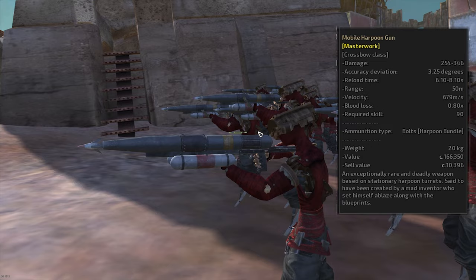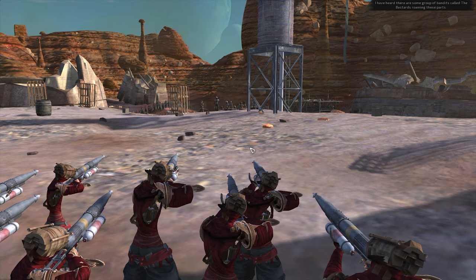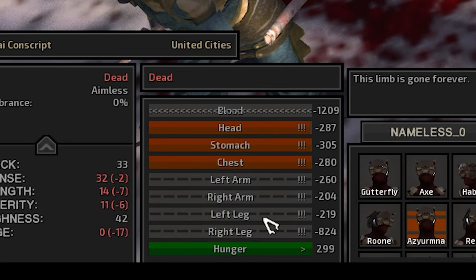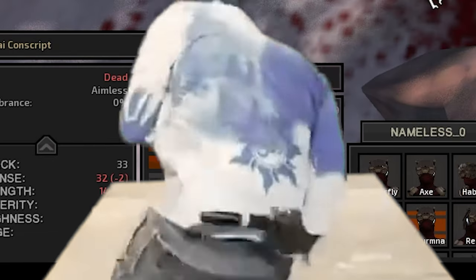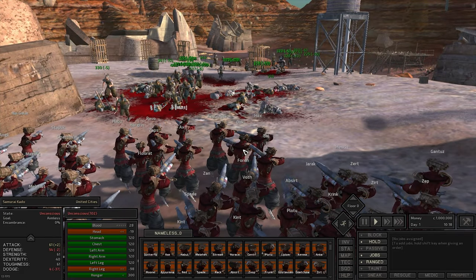Coming up next, we got the fan favorite: Mobile Harpoon Gun. Now, this thing packs a punch, but it kind of looks like a cock and balls, if you ask me. Let's see what it can do. Look at this guy — look at his health bar. This dude lost so much blood, he should join the Crips. This has to be the most damage per shot we've seen so far — every person that gets hit just goes straight down. It's nuts.